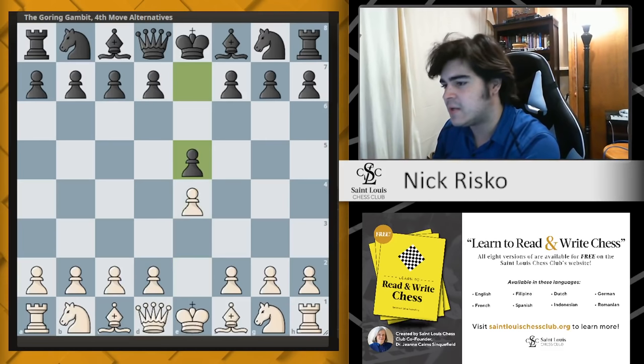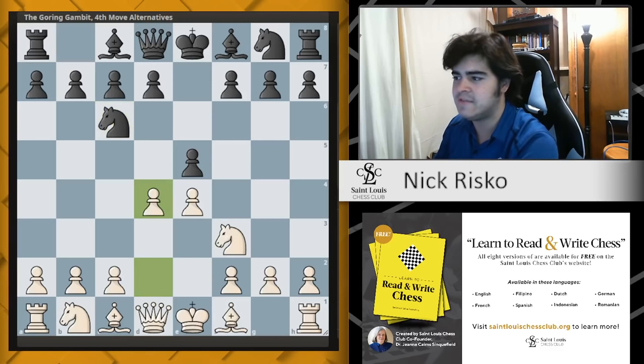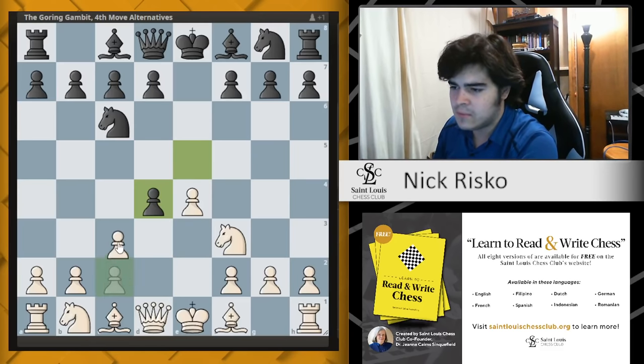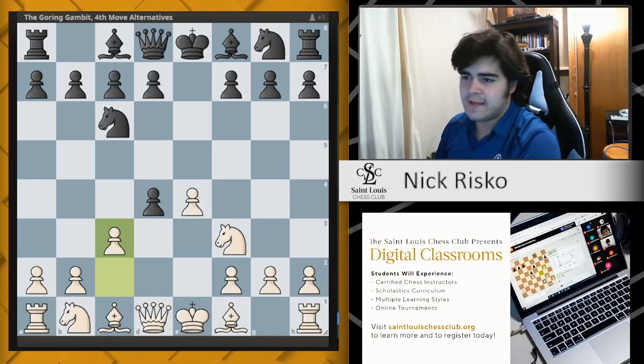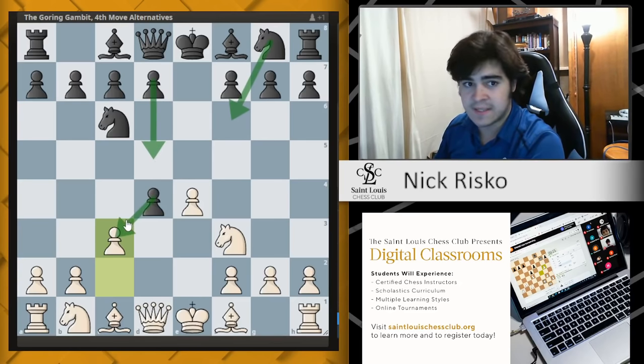As always, we get our Scotch position: e4 e5, Nf3 Nc6, followed by d4. We start looking into black's main line with exd4, and here the Göring Gambit is c3. After c3, black has a couple of options — the main ones being Nf6, d5, and the accepted variation with dxc3.